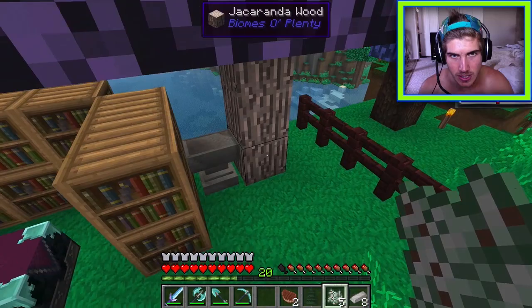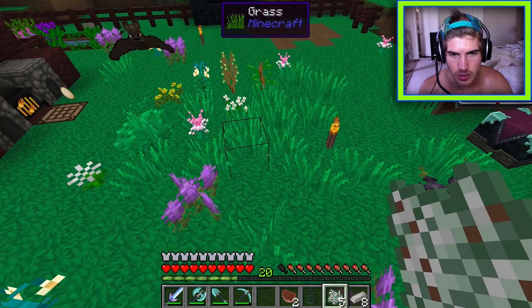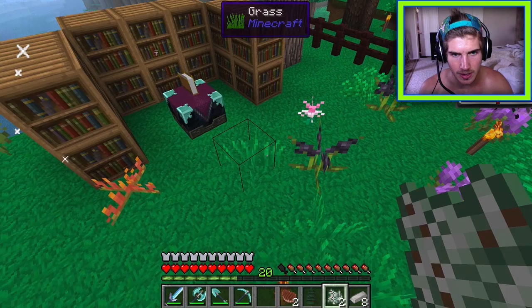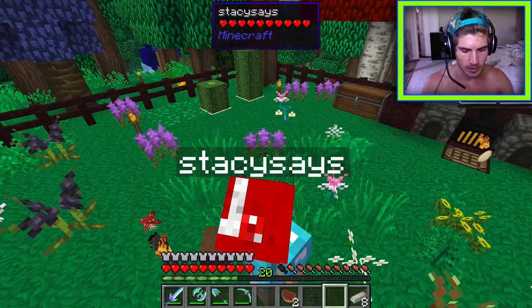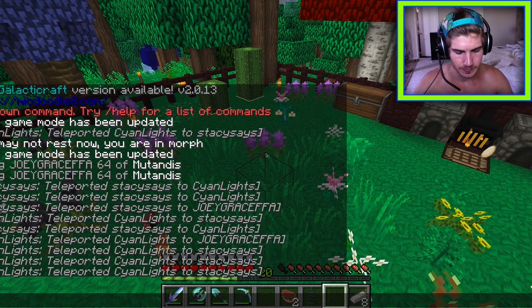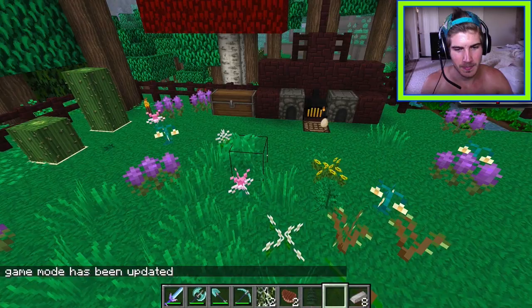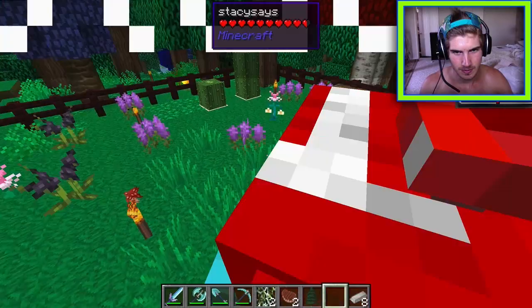Spanish moss needs to be placed on a tree, not grass. It looks just like bone meal in inventory. Since no one has actually gotten it into their inventory properly, creative mode is used to obtain it. A lily pad was placed on the ground — a lotus flower is added to it instead.